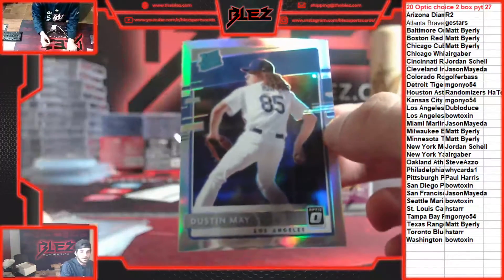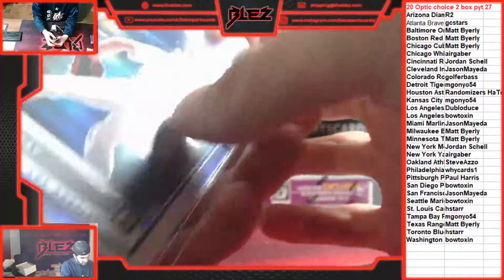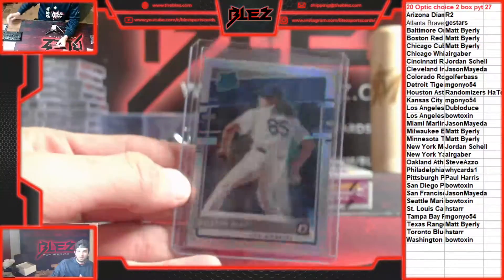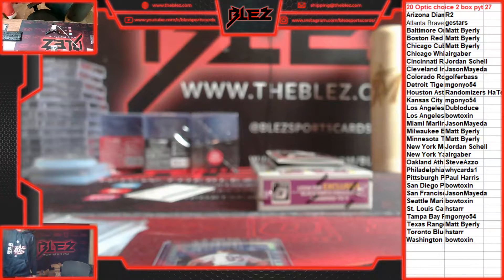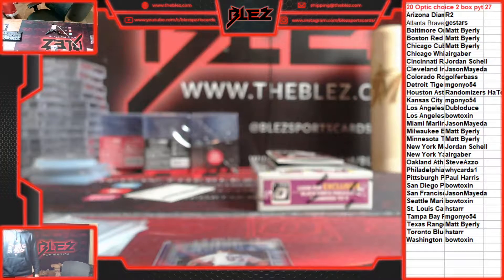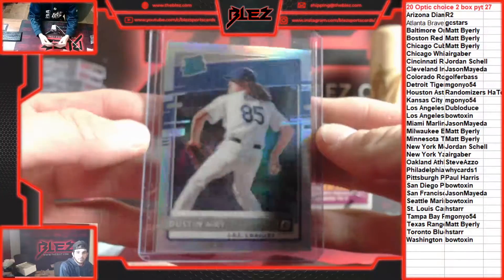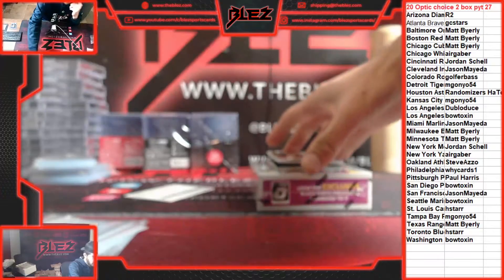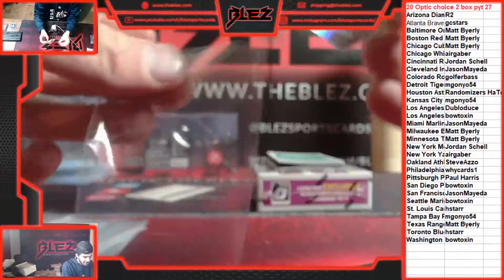Starting off with a rated rookie holo of Dustin May for the Dodgers. We get two holos per box — always nice to see a rookie. Our next holo is Max Scherzer for the Nats. Mad Max.